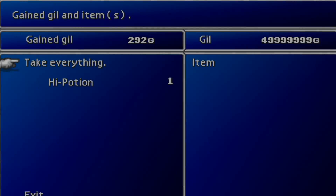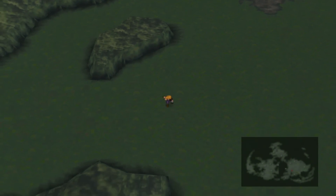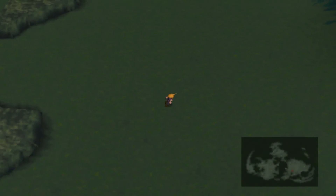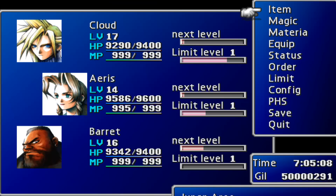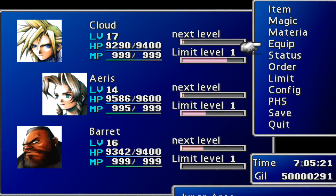Their levels don't even go up. So that was just a look into the character booster — it's irreversible, it automatically saves over, so it's not like you have to save for it to go back. It's on there, and you have characters boosted to max HP and MP. Do I like it? No, not at all. I won't be using it in my real game. Their max HP is for some reason only 9400. Anyway, till next time, guys — TLG out.